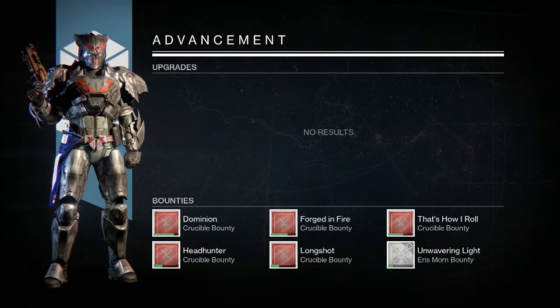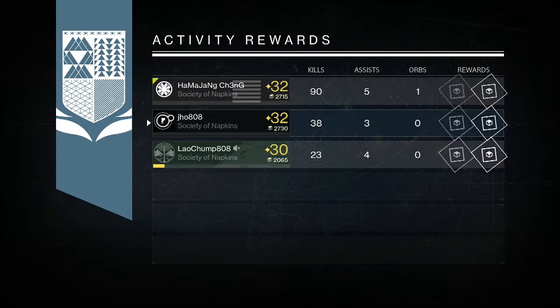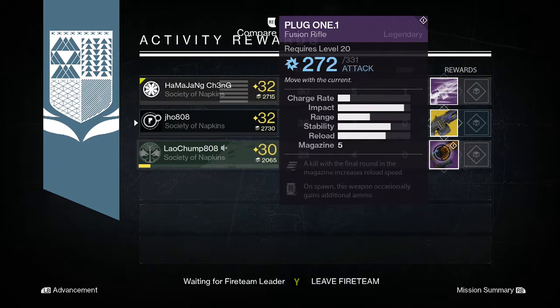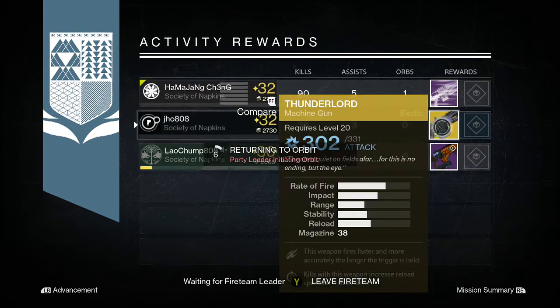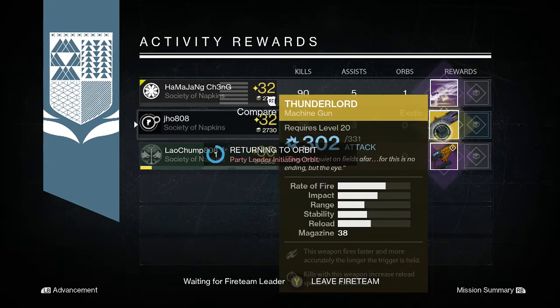On my last character, my Titan, we end up getting another exotic — this time a Thunderlord once again, which is pretty cool. I already have a Thunderlord and that's always going to be helpful going into House of Wolves, because once the DLC drops you can upgrade your exotic weapons or armor instantly by putting a shard into it and it will raise to that 365 damage attack.